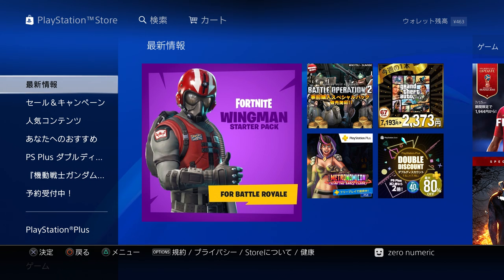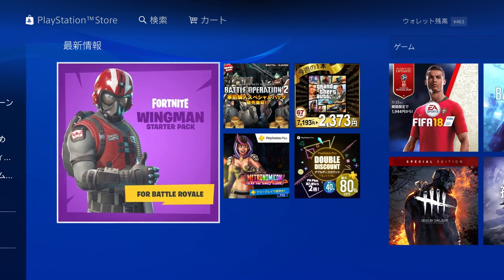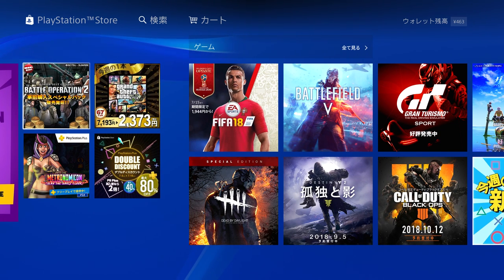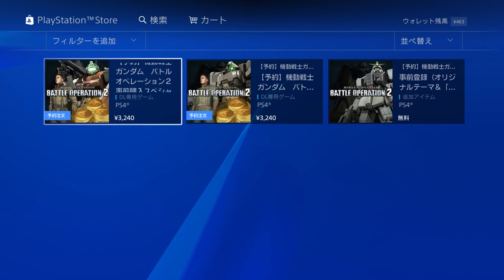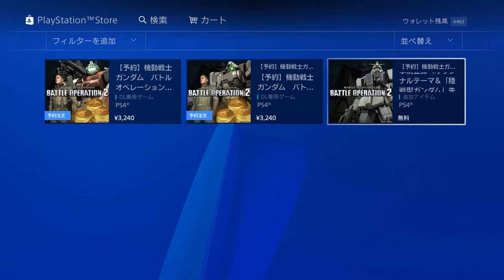Let's talk about how to get the game. There are a few things you can do right now even though the game has not launched yet. Here we are in a Japanese PlayStation account in the Japanese PlayStation Store. If you look at the top area, on the right side there is an item for all the new Gundam Battle Operation 2 stuff — just go there and you'll see all the available material.